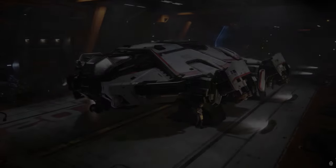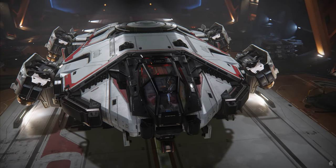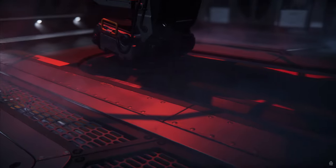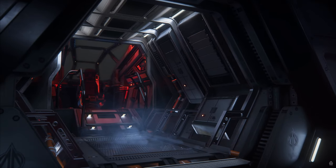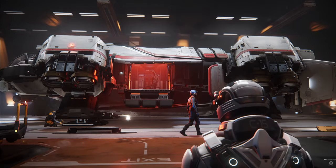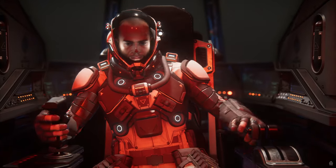My rating for this ship overall is a 5. The Terrapin might end up as the best single-person recon ship in the entire game. It has exactly what you need to go and see what's out there and report back without being seen. If you are seen, it has enough armor, shields, and quantum fuel to get you out of a sticky situation. Just don't try to stay and fight, at least until this ship is able to fit a nice size 3 weapon on the front.